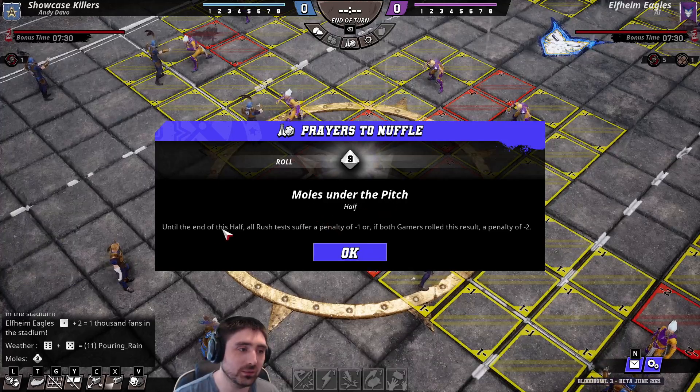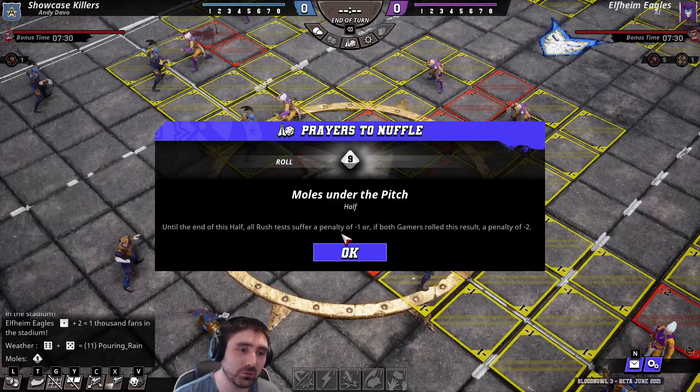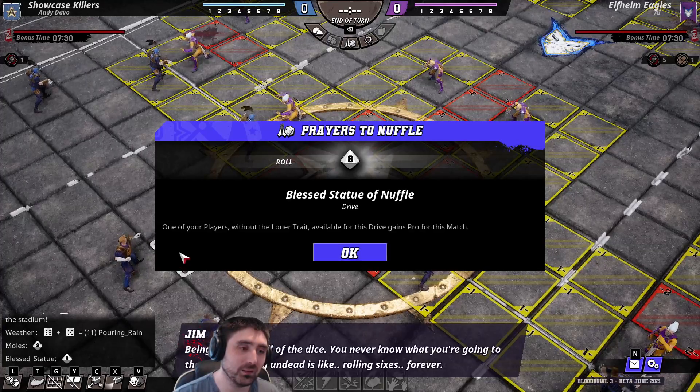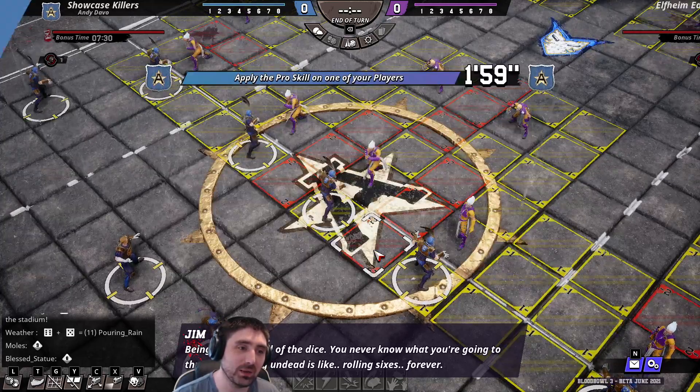Moles under the pitch: until the end of the half, all rush tests are at a penalty of minus one, or minus two if both players roll the same result. And one of your players without a loner trait gains the pro skill for this match.